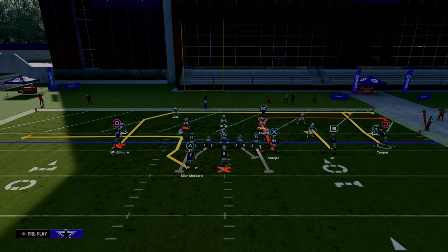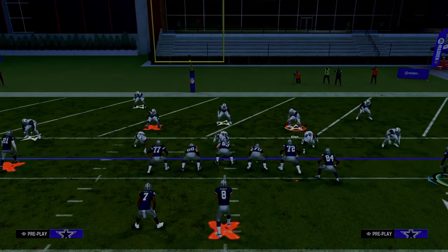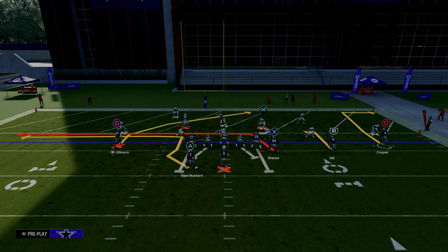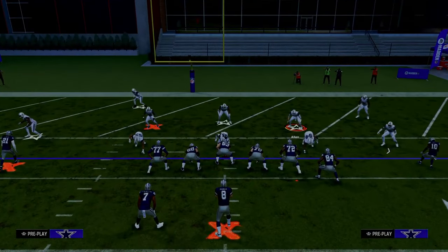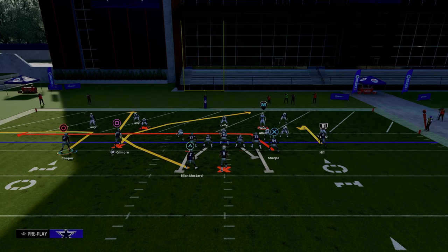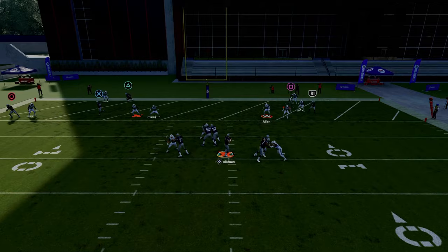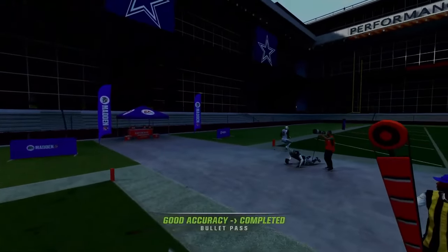So what I'm going to do is drag my tight end, hitch my middle trips receiver, and then really whatever you want to do with the rest of the routes. Maybe you want to wheel your running back, and then you can motion this guy over and put him on an out route. The concept here is between the hitch route and the post. Watch this hitch — it's going to hold that cloud — and I can throw this in behind it. I smart routed the post and that's how it worked.